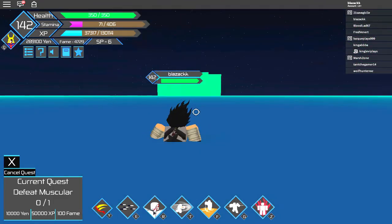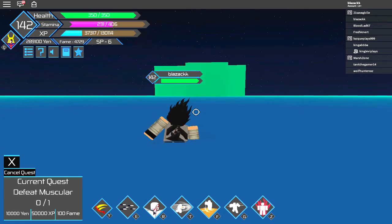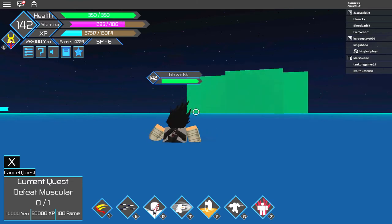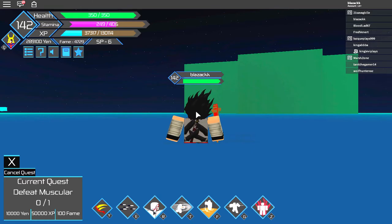For the second one, you just have to go to the villain base and then come to this place. I've already found this place so now I can just go there and get the second one. I think my friend might be in the game now.